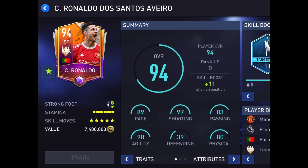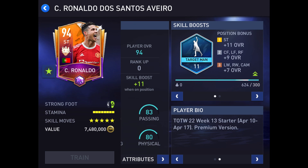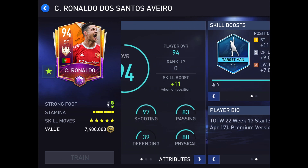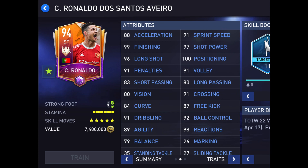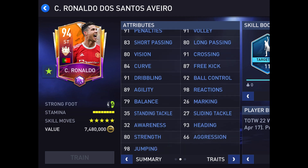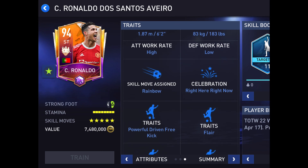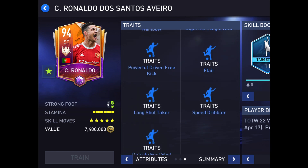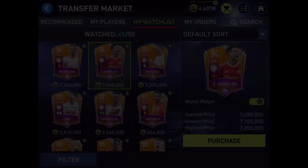Here we got Ronaldo — and how could you just not put Ronaldo? 97 shooting, 90 agility. Team of the Week 13 starter, April 10th through April 17th. 99 finishing, 97 shot power, 100 positioning, 91 penalties, 92 ball control, 98 reactions. He's got powerful driven, free kick, long shot taker, speed dribbler, flair.